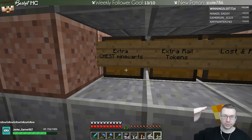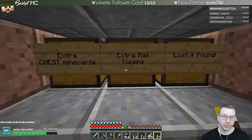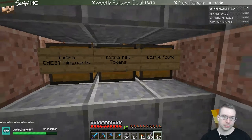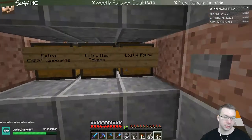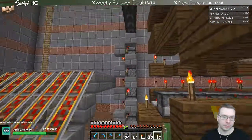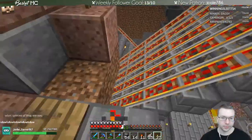If the minimum amount of chest mine carts in the system is not reached, this thing will dispense them in. You can put them there to refill that. If you happen to have extra mine cart rail tokens you can put them in there, and those will move into the regular mechanism - it runs through all those, and anything that doesn't match will go into lost and found. I've had like three or four chests down there for a long time and now those all get filtered up to the top.